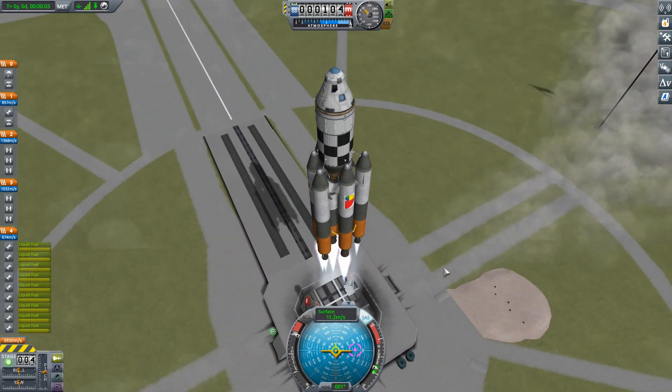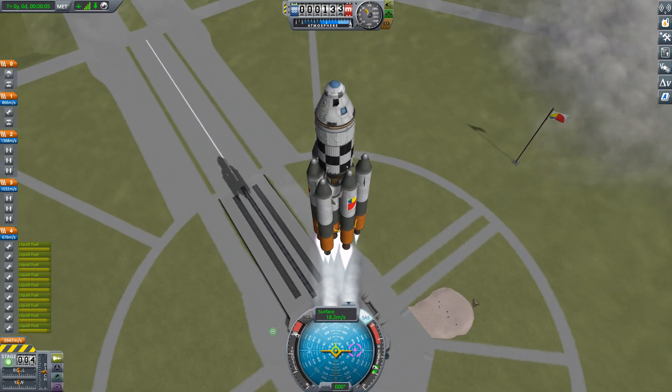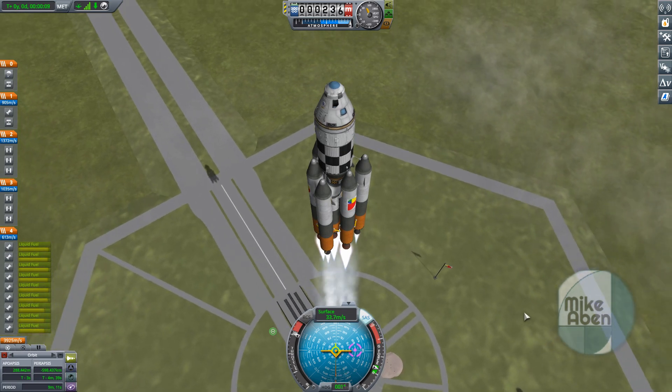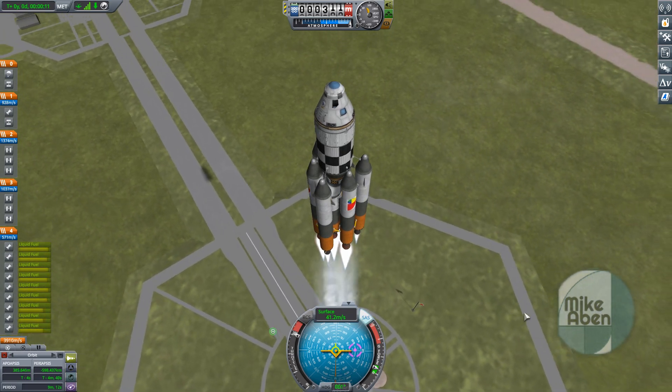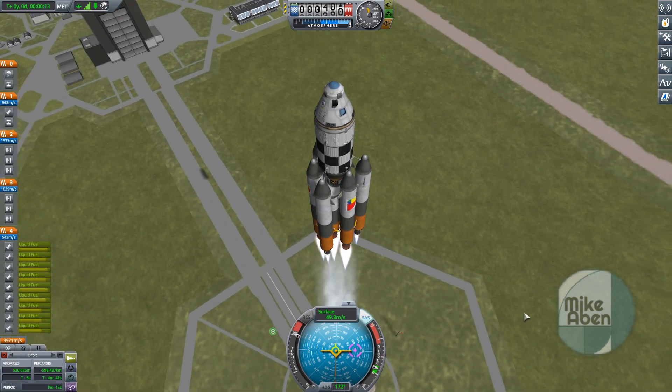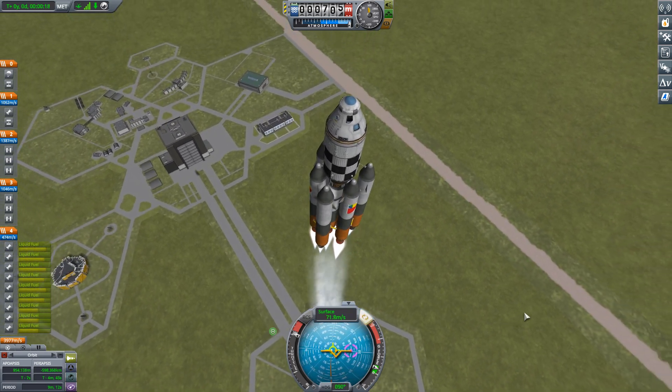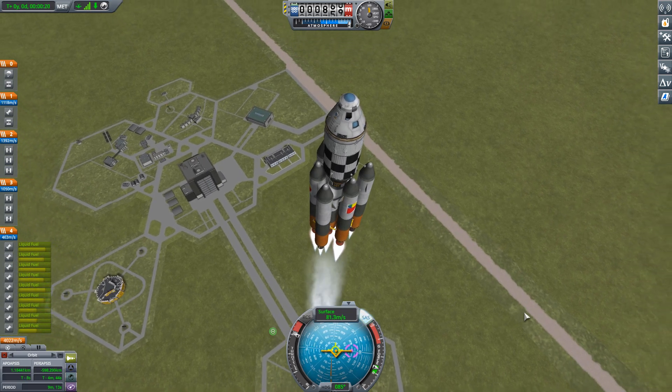Hello everyone! Today we're not going to rescue one, not two, but three Kerbals — two in low Kerbin orbit and one in a very high orbit about Kerbin — and we're going to do all of them with this vessel that you see right here. This is going to give us an opportunity to talk a little bit more about orbital manipulation.